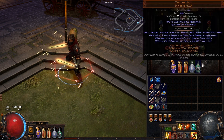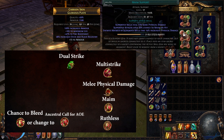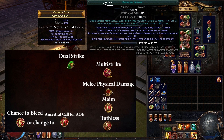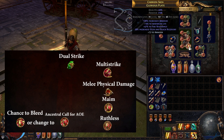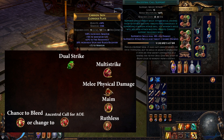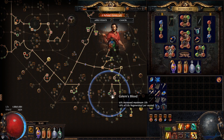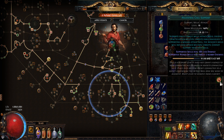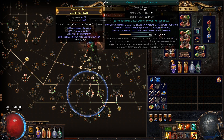That's pretty much my gear — let's take a look at my gems. For my main damage setup, Dual Strike is supported by Maim, Multistrike, Melee Physical Damage, Ruthlessness, and Chance to Bleed. When clearing trash I switch out Chance to Bleed for Ancestral Call for better AoE. And actually, Might and Influence is my main source of AoE, but Ancestral Call makes clearing much smoother.